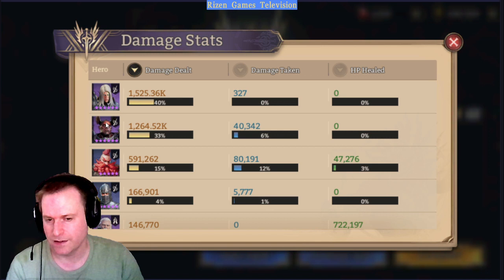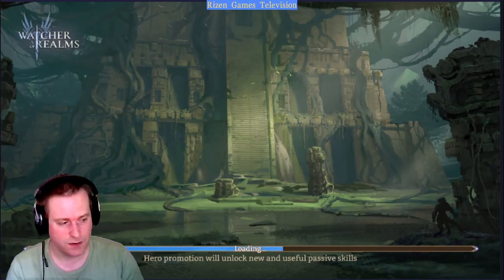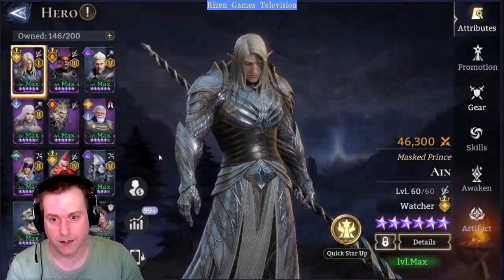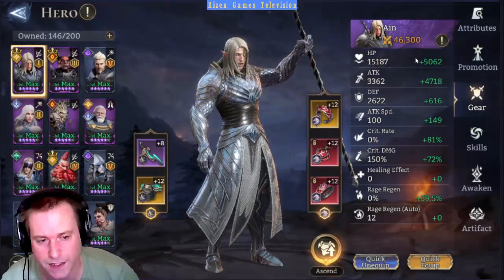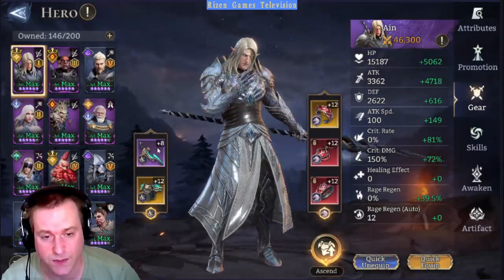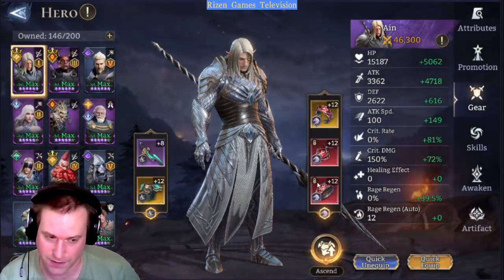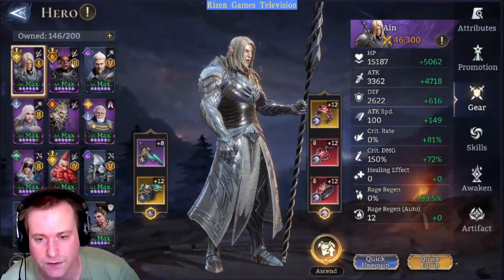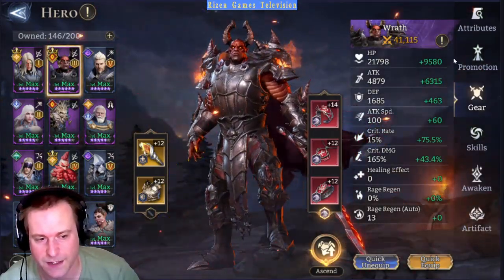I only got one to level 60 yesterday, so he is doing more damage than before since he was level 50 when I first cleared this. Aim was 60 and was like my second level 60 on this account. Let me go to the characters and quickly show you those. One shot to gear so you can see the stats I was working with — not amazingly high, still got purple gear on some characters. Set bonuses do help a little bit if you can manage it, but if not, just make sure the stats are good. Wrath was used and has decent stats.